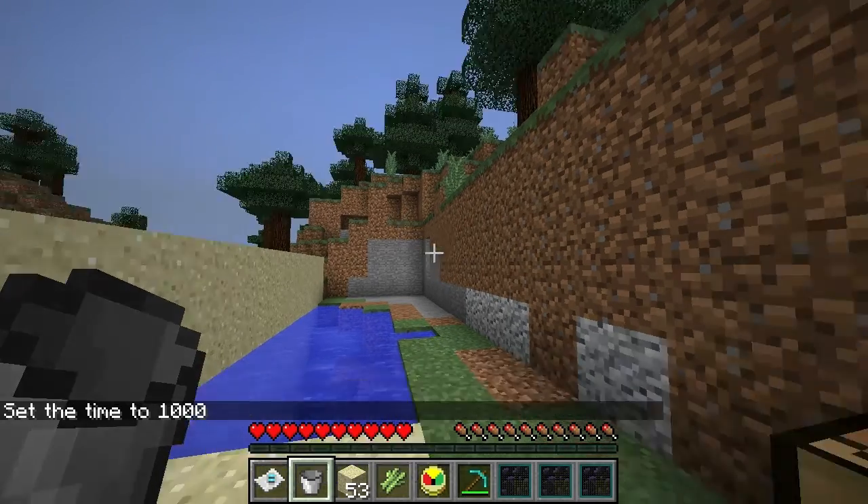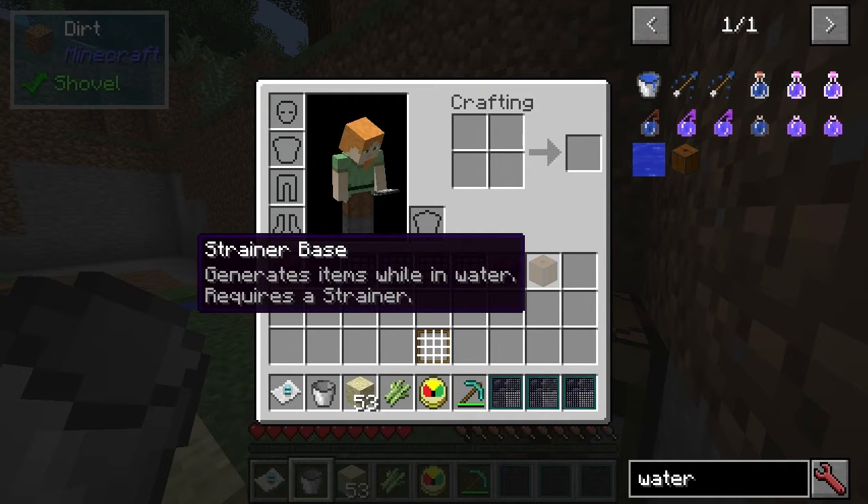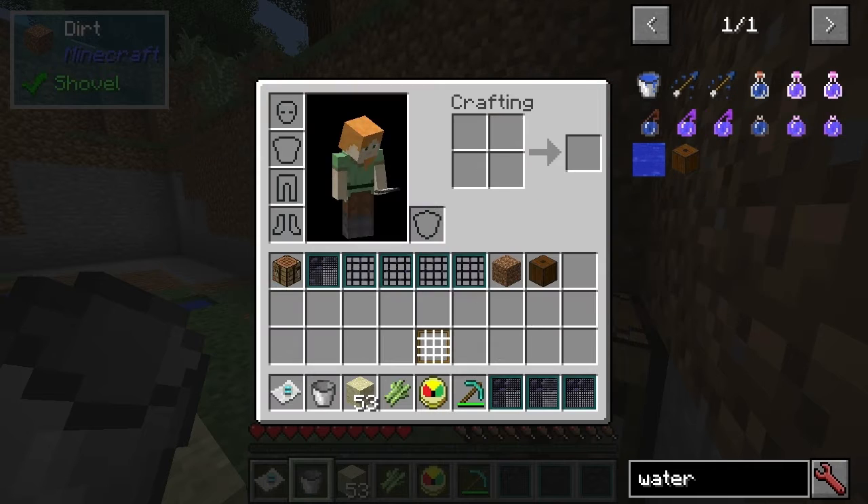Welcome to the water strainer mod spotlight. What we need to do is get these things called the strainer base, which is created like this. This generates items in water.